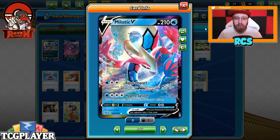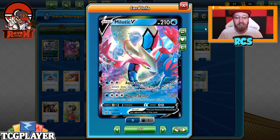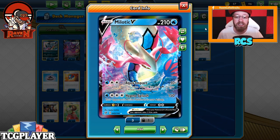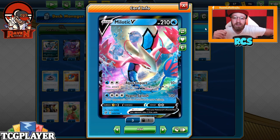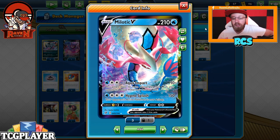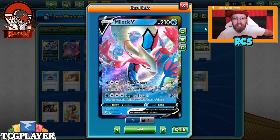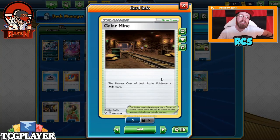So Meloetta V of course has Aqua Impact - the attack does 15 more damage for each cost in your opponent's active Pokemon's retreat cost. So the higher the retreat cost in their active, the better. You can actually hit pretty high numbers when you have Absols and also when you have the stadium - and the stadium is Galarian Mine, which adds too.